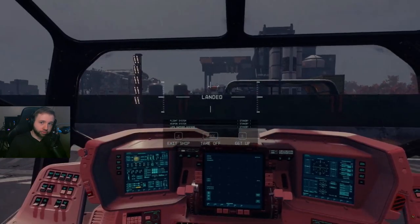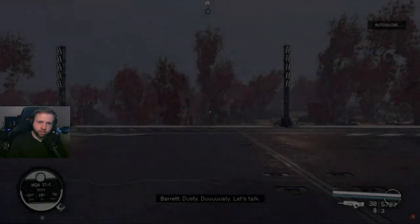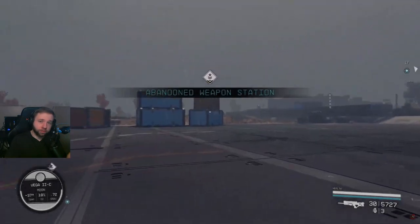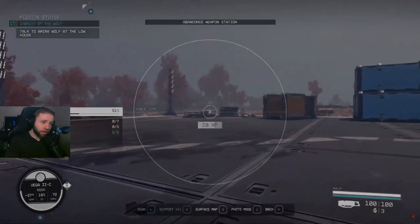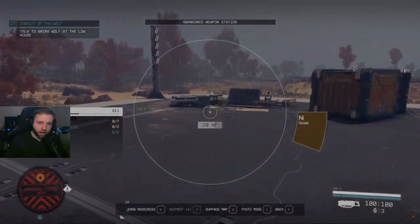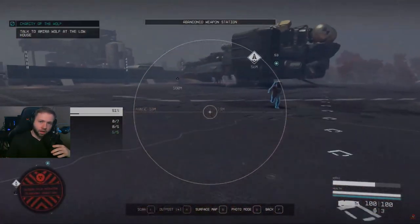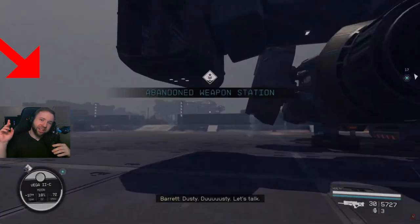As soon as you enter you're probably going to have to fight mobs around level 5 to level 30 - it's different levels, like 12, 18, 14, 5 - there's a crazy amount of variation. Anyway, when you get there, on the left side when you're pointing towards the facility, that's the building you want to go to.